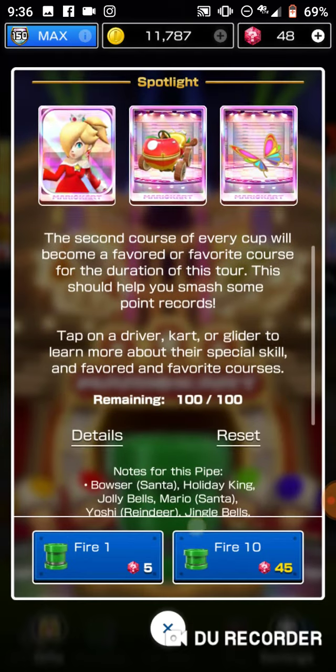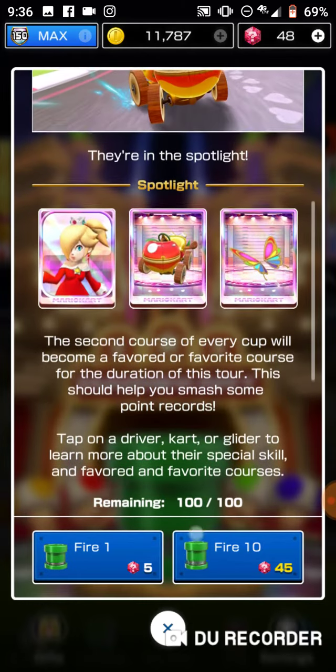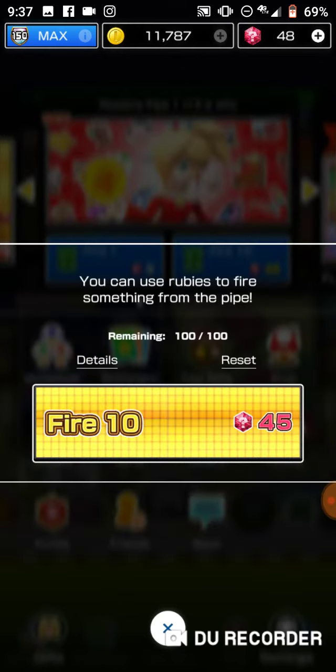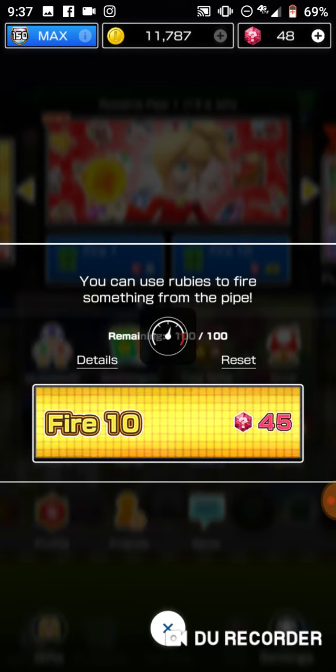I could use some help this week if I can get Fire Rosalina from this or the Butterfly Prism. Anyways, let's just see what's in that pipe.